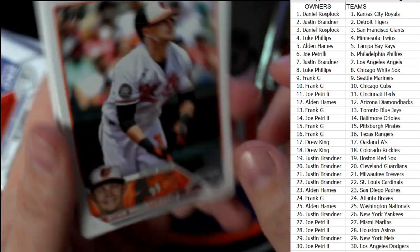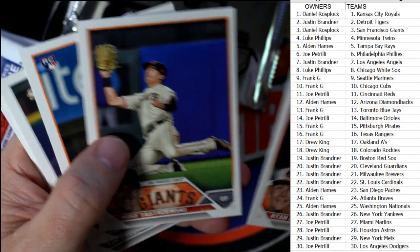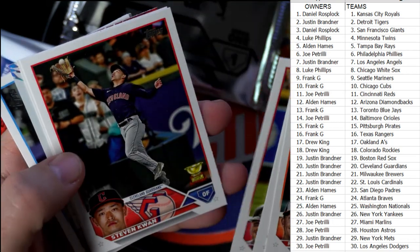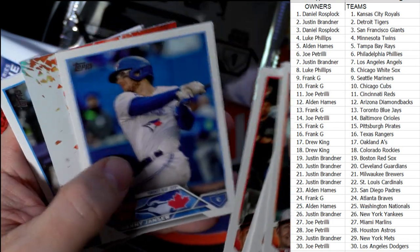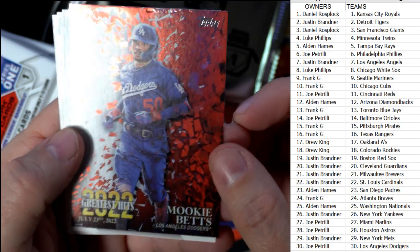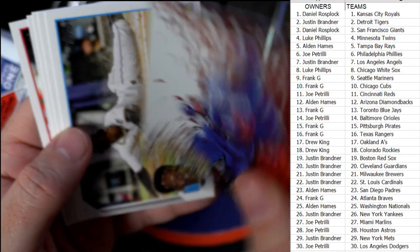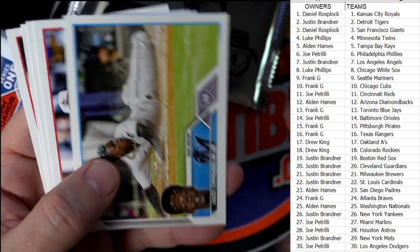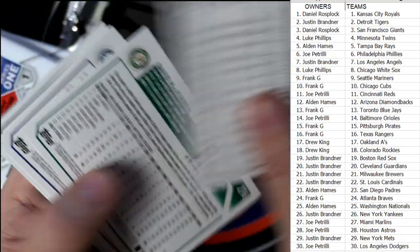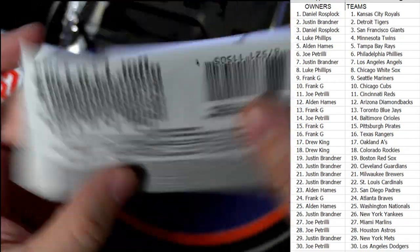The number to 199 ain't bad, but we want to see some one-of-ones and stuff. Tim Anderson, okay. And I love these — these are just beautiful. Mookie Betts, going out to Joe Petrelli. This is the Greatest Hits insert — Mookie Betts. Beautiful cards.